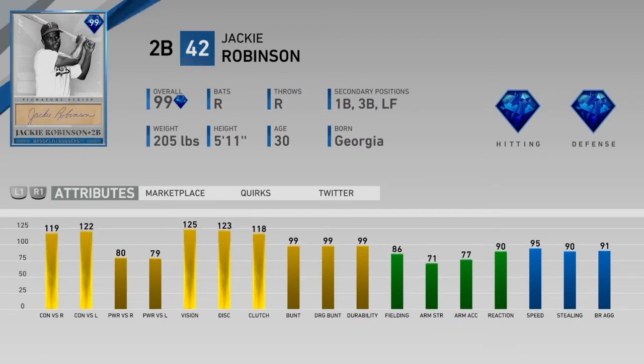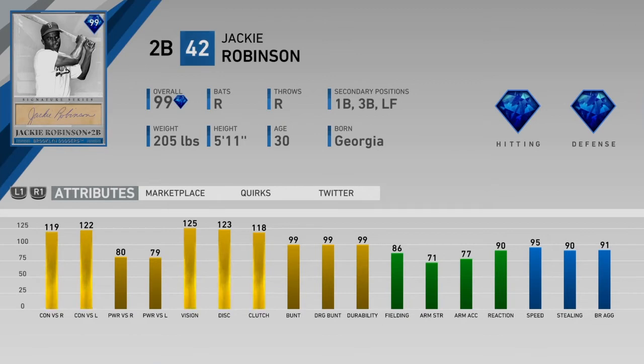Jackie Robinson, 99 overall — this guy is a pure contact guy. He's similar to Tony Gwynn with a little bit less contact. The card reminds me a lot of Tony Gwynn with less arm strength, and he's a second baseman. 119, 122 contact, 80, 79 power, 125 vision, 99 bunting. 86 fielding at second is good. The arm strength doesn't need to be great, but I wouldn't use him at third. 95 speed is amazing.